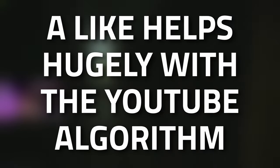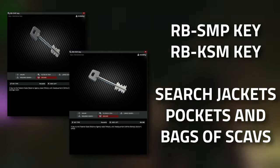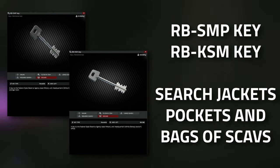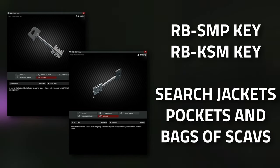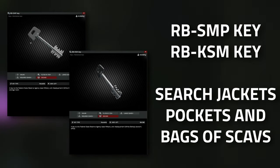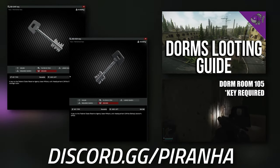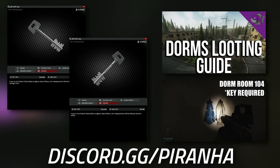Sadly, when it comes to the RBSMP key or the RBKSM key, there isn't any hard spawn for these, so there isn't any single location where these keys spawn. The keys do currently spawn in jackets as well as in the pockets and bags of scavs. I do have a dorm loot guide that hits up every single jacket inside the video, which might be one of the best ways to get this key.